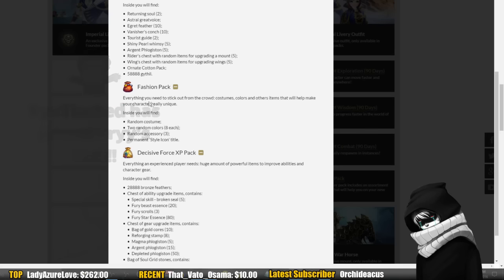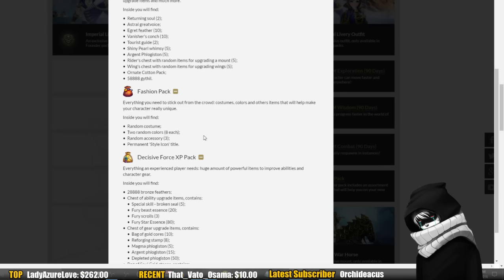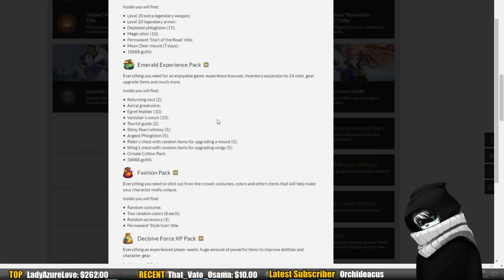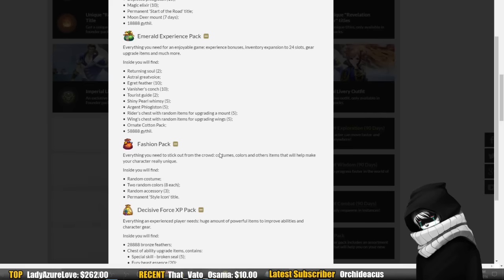Then there's the fashion pack — we all know the true endgame of any MMORPG is about fashion, right? So you get three random accessories, two random dye colors with eight dyes each, which you can use to dye certain costumes in this game. And you get a random costume, which is nice because costumes are probably going to be anywhere from $15 to $20 plus. So you're getting one for free. And a permanent style icon title. The pack before was about $60 and you were getting $70–$80 worth of stuff. But now, with these updated starter packs, you're getting over $100 worth of things.